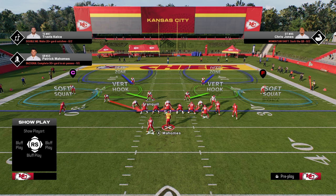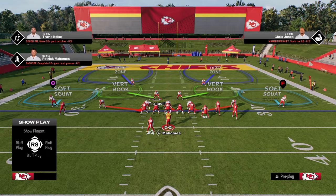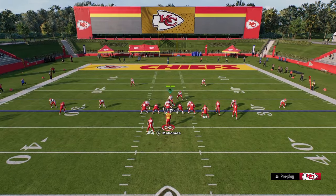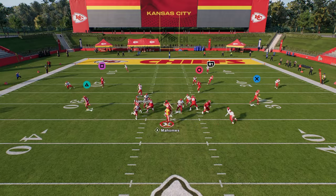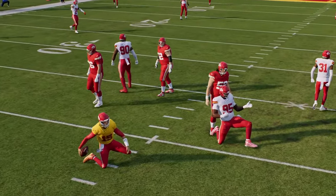All you have to do for setup is simply pinch your defense. You're going to hit R1 and down on the left joystick — it's going to pinch everybody. Then you're going to hit QB contain, and you're going to stand about right here with your user. You're going to see that this is going to come off one if not both of the edges for immediate pressure at the quarterback.